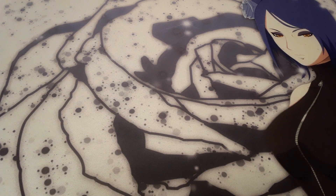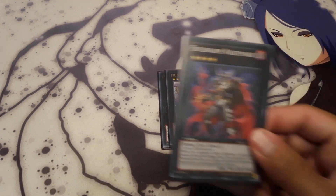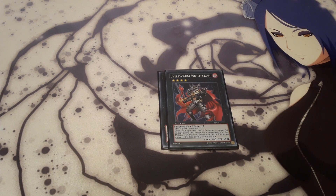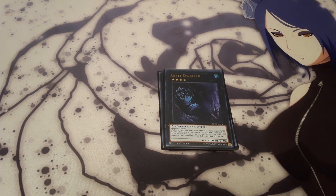Off to the extra deck. Of course the Utopia Double, and then Utopia to go with it. Evil Swarm Nightmare — he requires two level 4 Dark monsters, and when your opponent special summons a monster or monsters except during the damage step, you can detach one Xyz material from this card to change that special summoned monster or monsters to face-down defense position. One Gaga Cowboy for time. One Abyss Dweller, just to lock down graveyard decks.